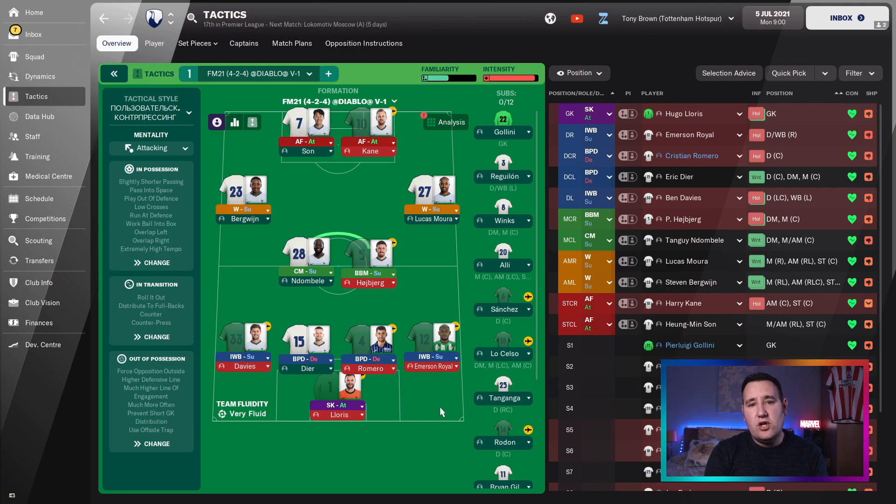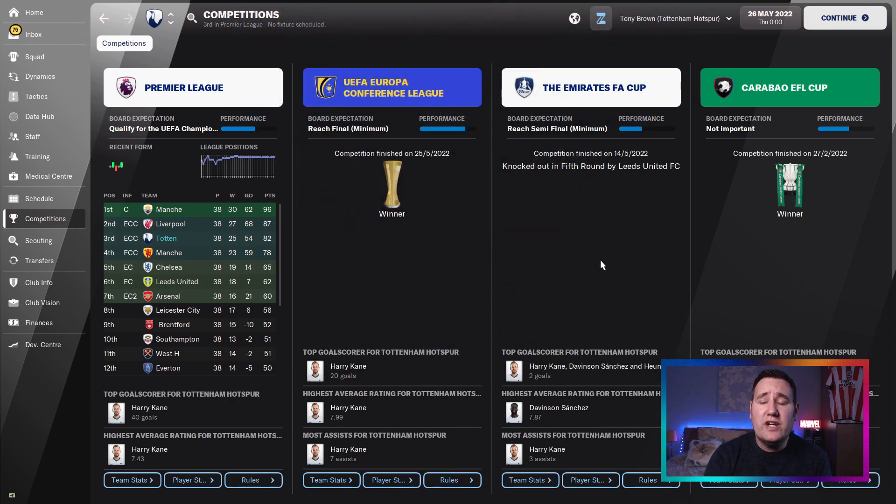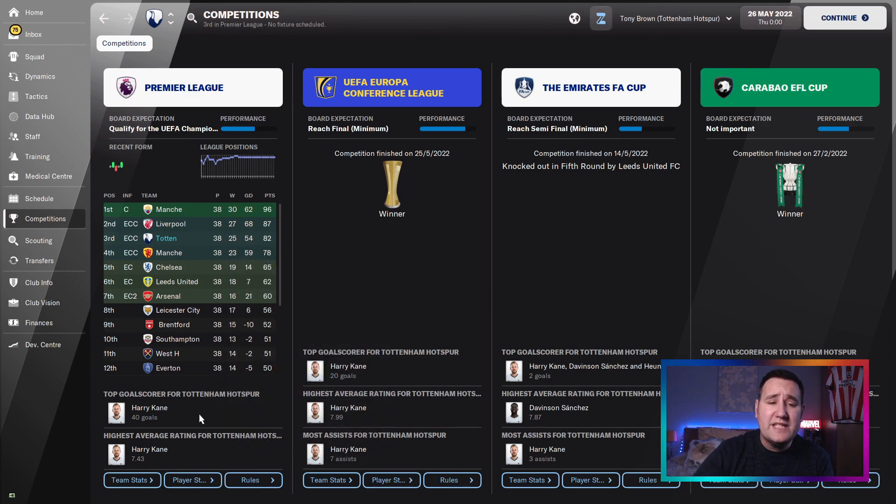So the next thing to do really is take a look at the results. As you can see we're on the competition screen. We won the Carabao Cup, but got knocked out in the 5th round of the FA Cup against Leeds. We won the Conference League with Harry Kane scoring 20 goals. He scored 40 goals in the Premier League and we finished 3rd, 82 points, goal difference of 54, 125 games. Not bad at all. Winner: Carabao Cup, Conference League, finished 3rd in the league.